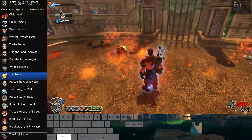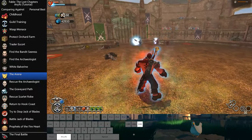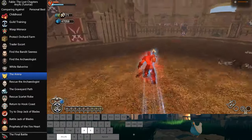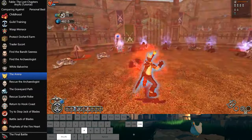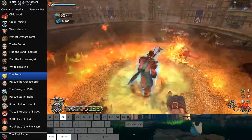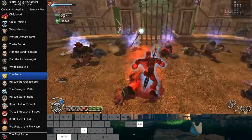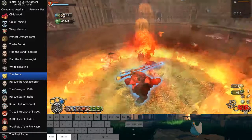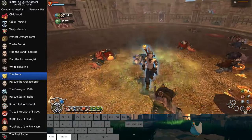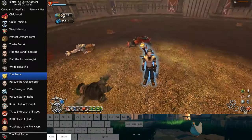Inflame 4 is going to be your best friend in the arena. After the wasps, Force Push is going to be used to cancel a lot of animations. That hob right there takes two Inflames, so I actually cancelled his knockdown animation with Force Push. Inflame 4 is only slightly broken, and that's it — it's going to be your best friend here in the arena.